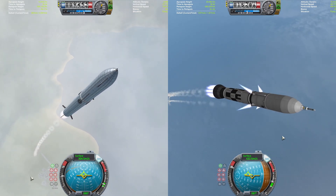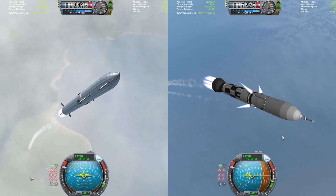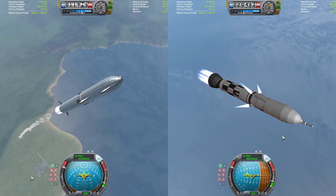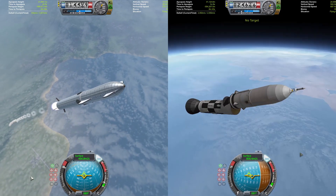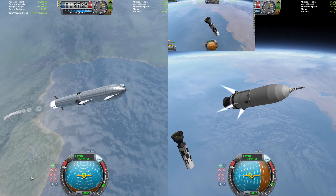Sea Dragon is already through 14 kilometers as the Starship just crosses the 10 kilometer mark. Both vehicles are going to be getting ready for stage separation. The Sea Dragon is getting ready first — there goes the booster, and here goes booster cam.